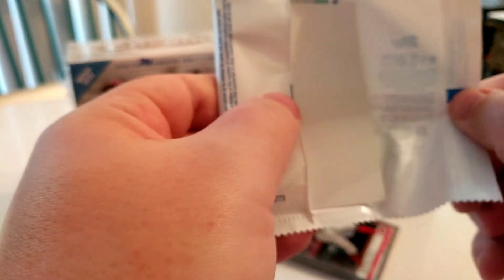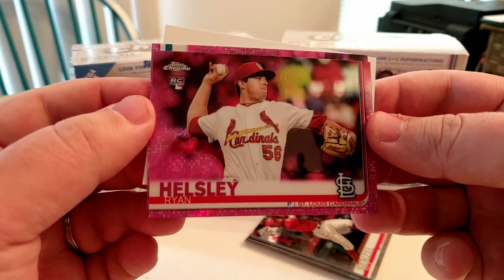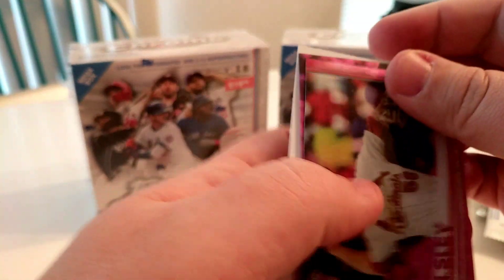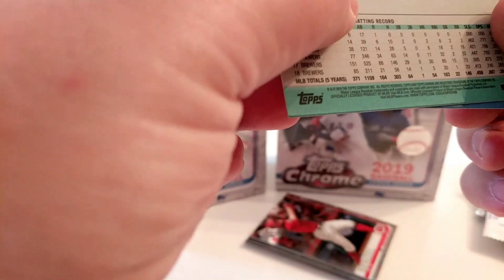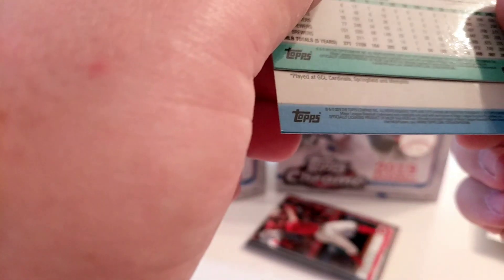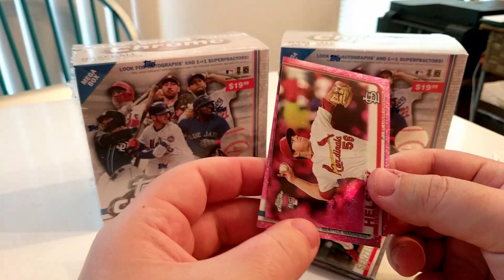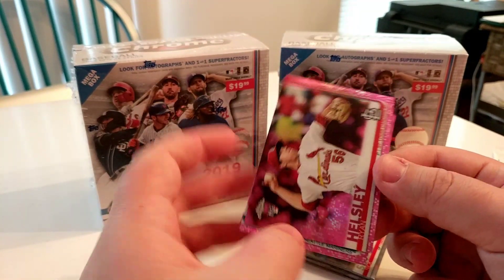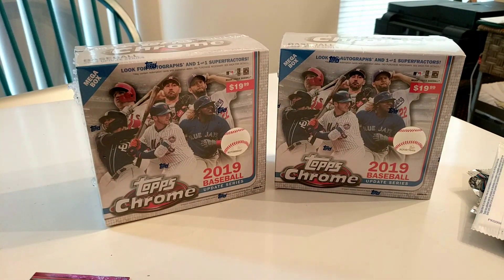Now let's look at the pink refractors here — I'm hoping for some rookies, that'd be pretty awesome. First up we have Ryan Helsley, so that's nice, we got a rookie card. And Domingo Santana. Helsley and Santana — the Helsley's pretty nice. I always love the pink refractors when you can get a rookie card. Some of it is a little speculative — you get some rookies and hold on to them and see what they might become. Just double-checking for any short prints. We didn't have any in there.